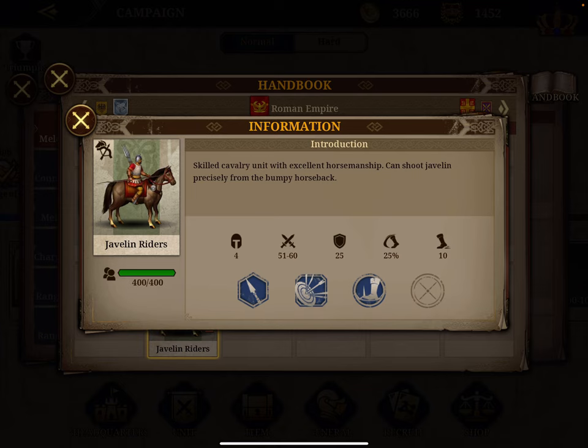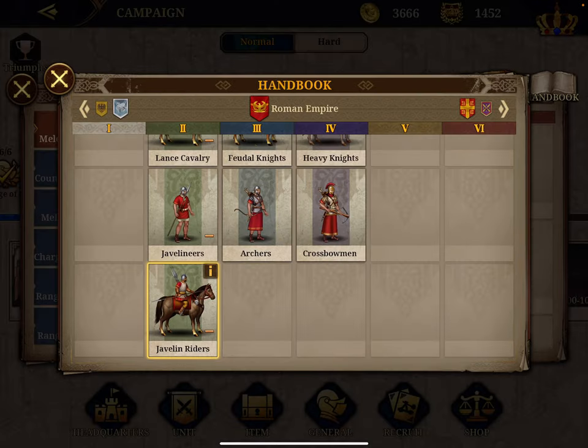In total across these three videos we have 20 cavalry units, 21 range units, and infantry is the largest with 23 units — 64 units reviewed in total. In the end, you won't have many unlocked in the first chapter, and depending on your available budget you'll recruit as you see fit. Hope you liked this video — if you did, click like, and if you haven't subscribed to my channel, please do so to support my hard work. Take care!